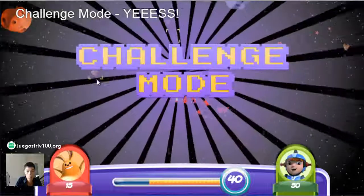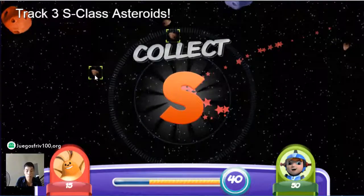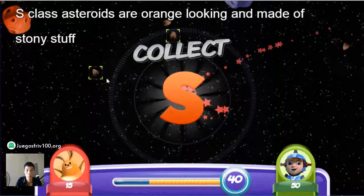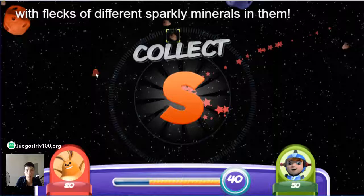Challenge mode. Yes! Get ready! Track three S-class asteroids. S-class asteroids are orange-looking and made of stony stuff with flecks of different sparkly minerals in them.